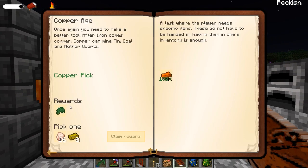We got ourselves one copper ingot. You need to make a better tool — after iron comes copper. Copper can mine tin, coal, and nether quartz. So for this we get a ball of moss, which would be super nice to have. And we can choose from having chicken and butter. From my experience both of those go well together, but I do have a little bit of chicken already so we'll just go with the actual butter for now.